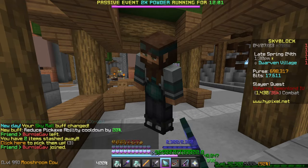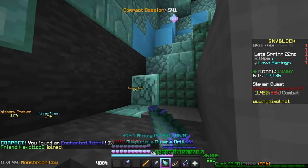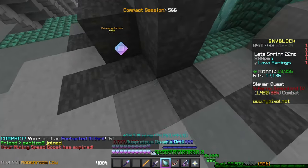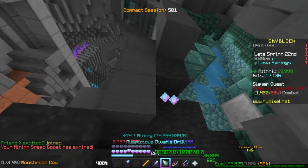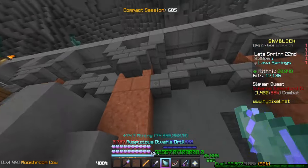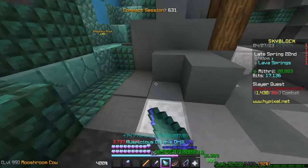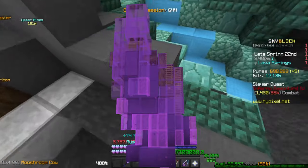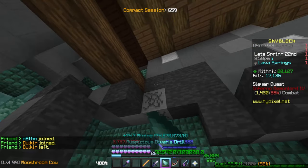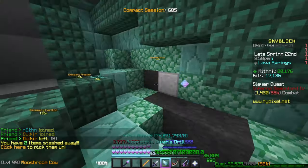Mithril Gourmet involves an NPC called Don Espresso who will begin angrily yelling about wanting mithril. If you go to the area and start mining the mithril on the wall, you'll get an additional resource called gourmet mithril. Go back to the start of the Dwarven Mines and feed him this mithril for various rewards. Finally, the Falling Star isn't an event as such, but involves a giant purple crystal with mobs that spawn around it — kill them for starfall or mine nearby mithril for extra mithril and powder.